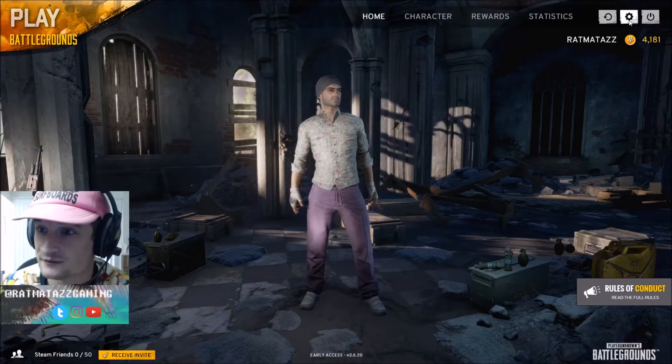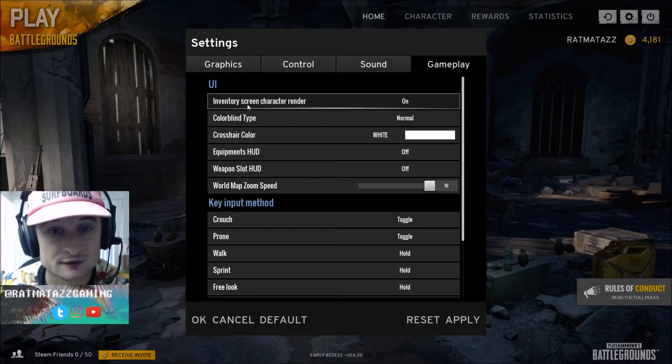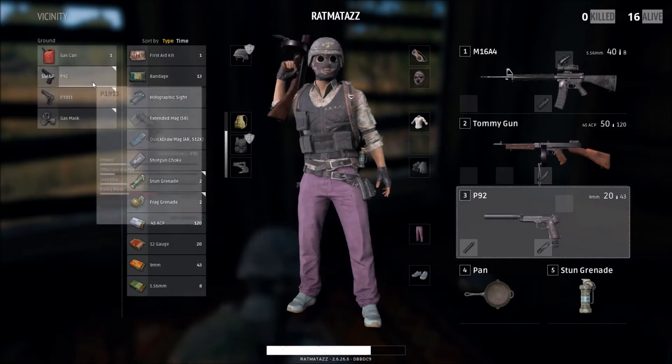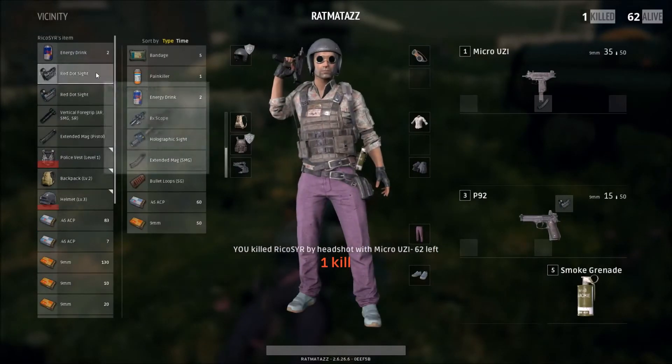It's right here in the settings, something that I haven't seen a lot of people do — at least on Discord. I run into squads and tell people this all the time, and they don't know it. So I have it off right now, but it's a little thing called inventory screen character rendering. This is something that loads your character model during the inventory screen, when you're using meds, divvying up ammo with your squad, or changing your weapon and gear loadout. It's something that, while it looks good, uses a ton of processing power.